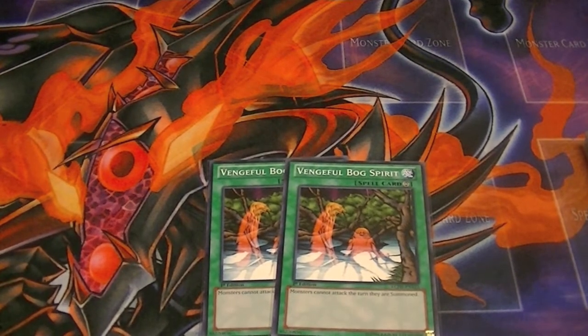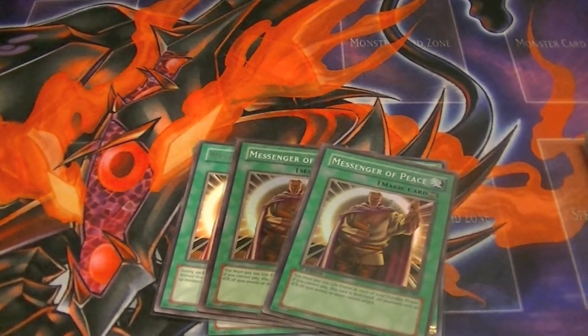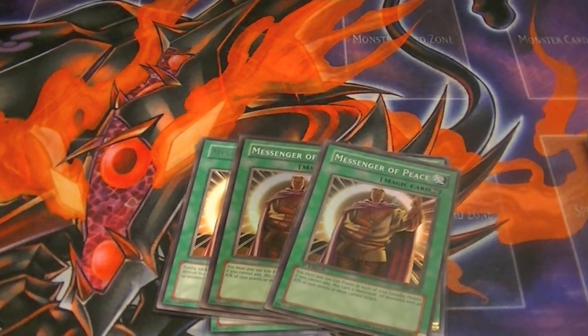Two Vengeful Bog Spirits — monsters can't attack the turn they're summoned. Three Messengers of Peace — it costs 100 life points per turn to keep monsters with 1500 or more attack from attacking.